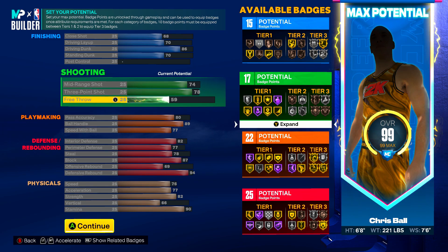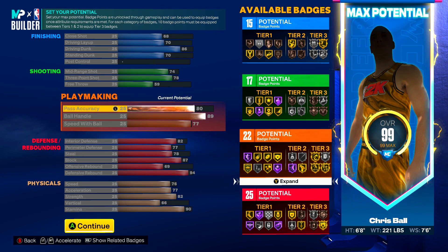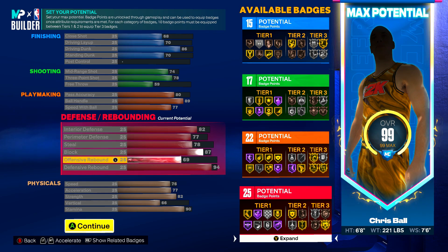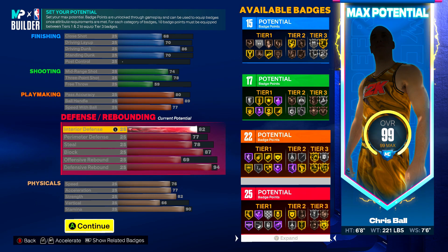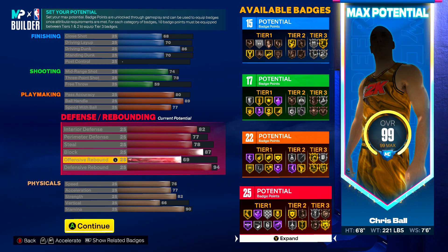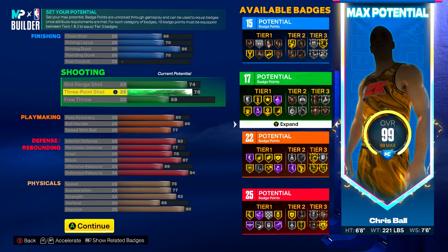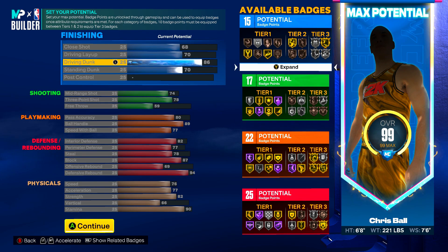Let's quickly review the build. This is a catfish build — you could run point guard with this at 6'8" very easily. On defense you're locking up, maybe not 100% on the perimeter, but as a swing player on rotations with an 87 block you're going to go crazy. You can still shoot your three-pointer and you've got the finishing in your bag with that 86 Driving Dunk.